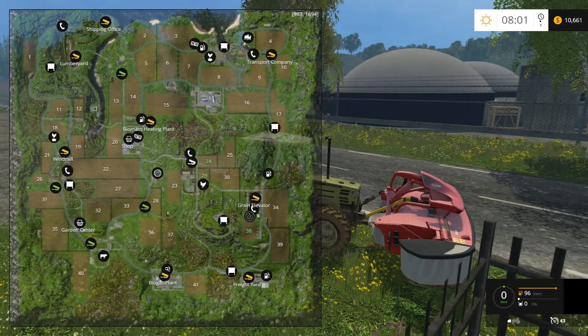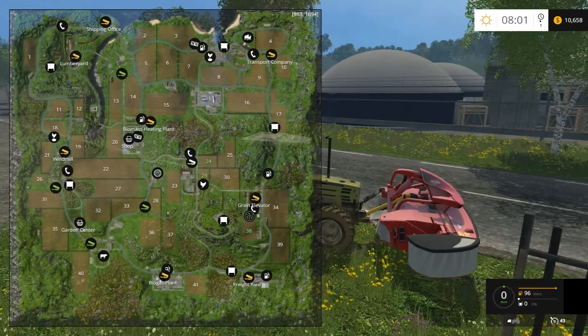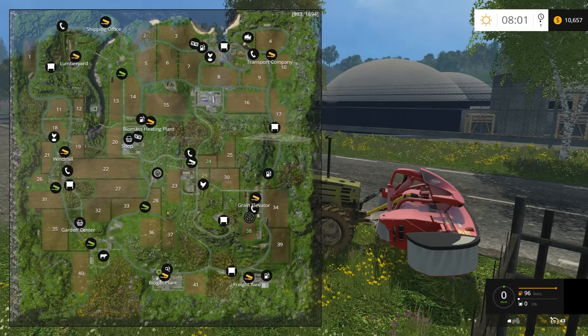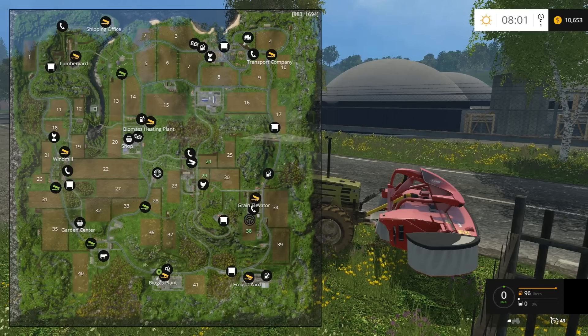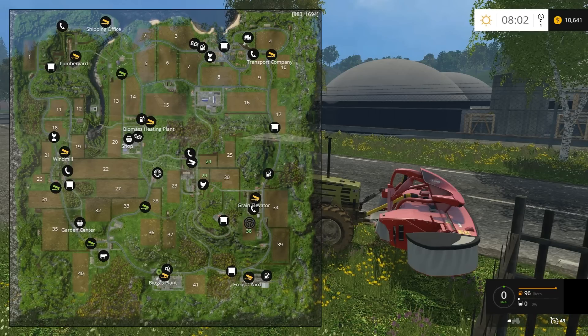The lumber yard. Supposedly, next to the lumber yard there's a lake, and you push trees into it. A tree costs $7,000 to plant, and you cut it down and get $13,000 for selling it, so you make pretty much 100% profit. That sounds very interesting.